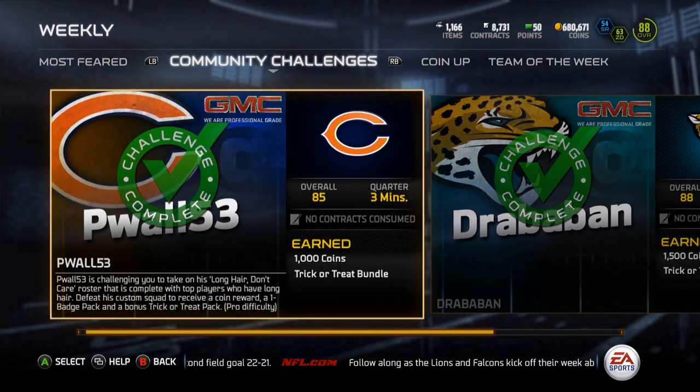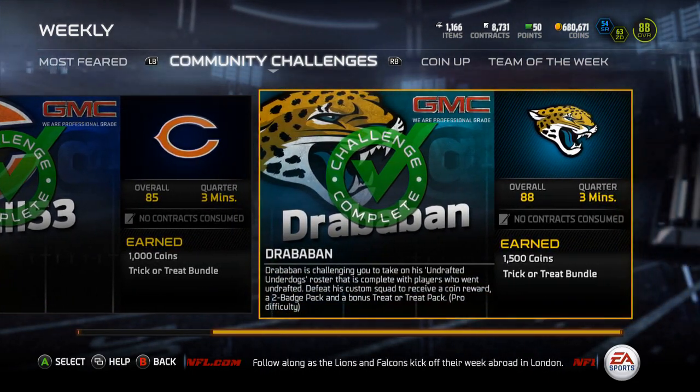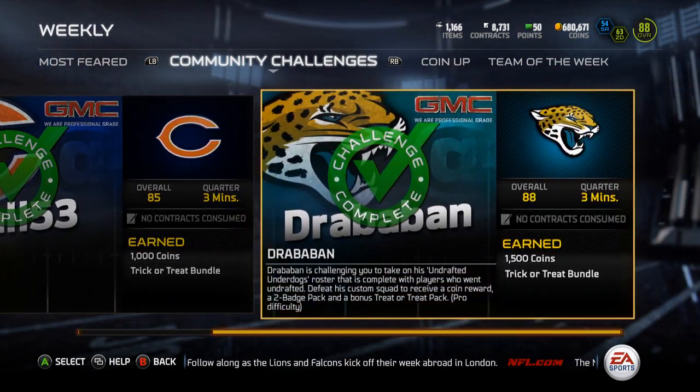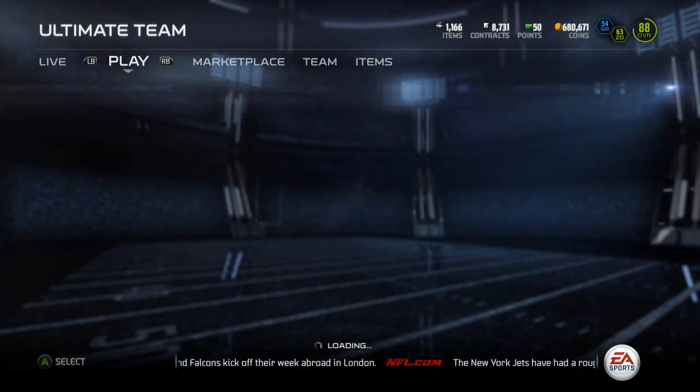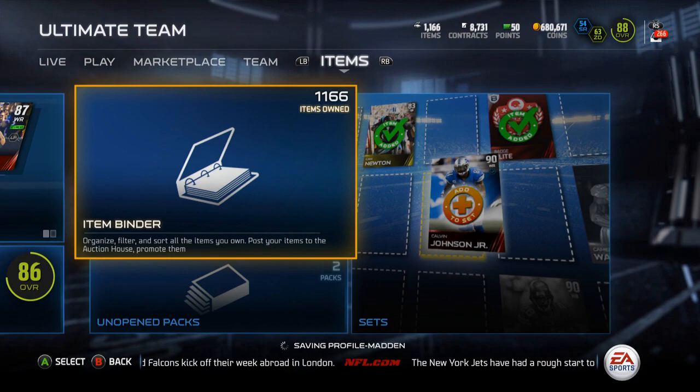The 85 overall Bears challenge — that one's really easy. The 88 overall Jaguars one is pretty easy too. I had no problems with either of them; I won each one seven to nothing just by running the ball.